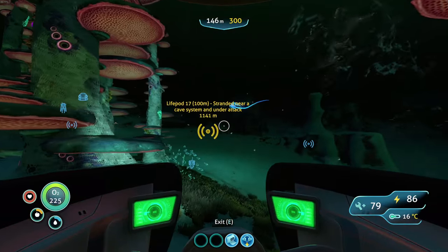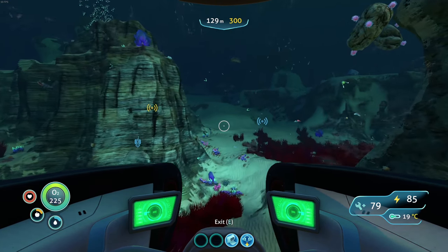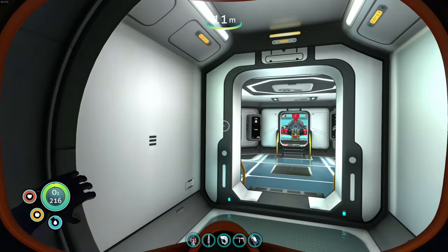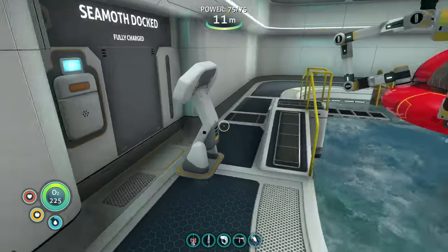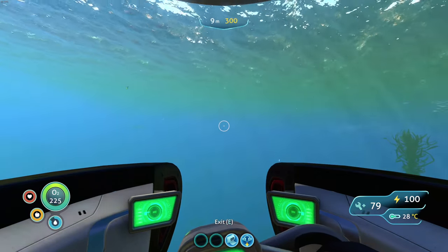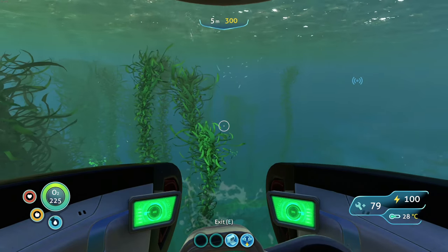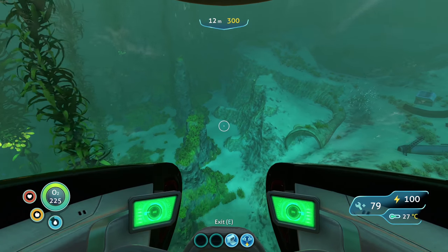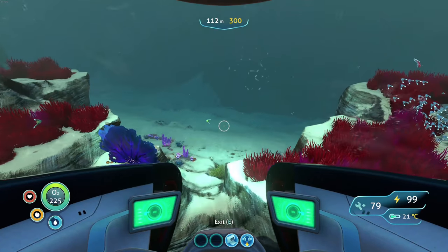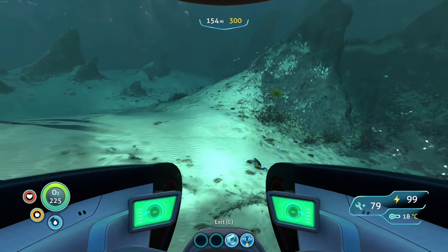I believe there might be engine fragments behind the Aurora, in the crag field area - it's on the ship-engine side. Grabbing food and water first and unloading what we have. Planting some deep shrooms before we go. Heading to the crag field - probably going to be a bad time, but let's go for it. Worst case we lose the Seamoth, which would be terrible. Deep breaths everyone, we're going in!